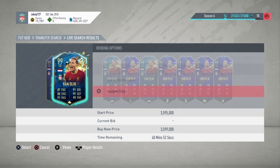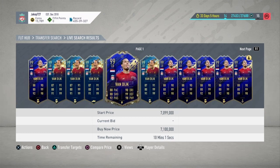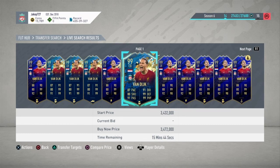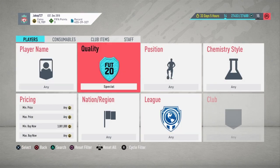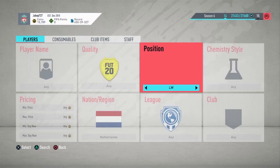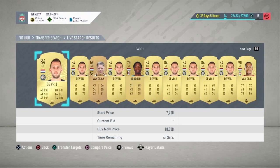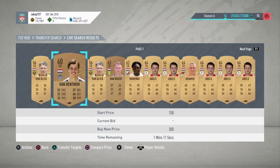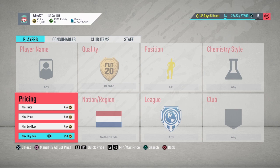We'll get one of the ones that have less time on them. Now what you want to do is go get a player with the exact same position and nation — so Netherlands and centre back. You want to go for bronze; it's a cheap option. It doesn't have to be bronze but it usually should be, and then you should probably just set the max price to 200 so you don't buy one for 10k by accident.